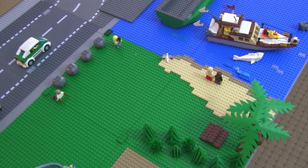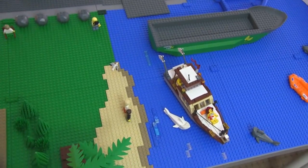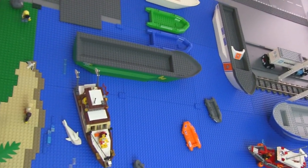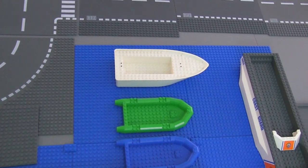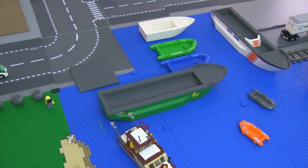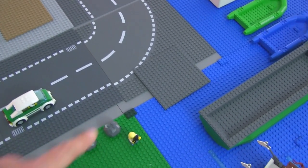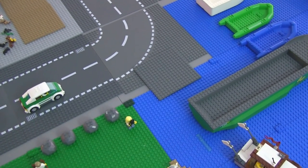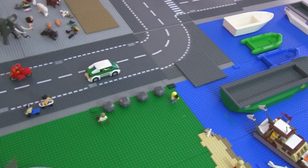Nothing here is permanent at this point and that's going to continue to be the case for a long time. One really good thing that came out of changes I recently made: the water section of the city along the shore has been increased in size. I moved in a whole other two new baseplates worth of water, giving me a lot more room for open water space, more room for my little harbor, and by putting in this curved piece of baseplate, more room for my marina.